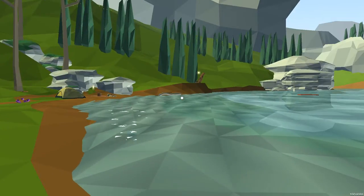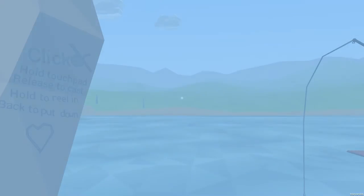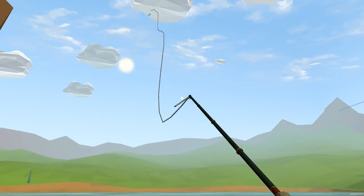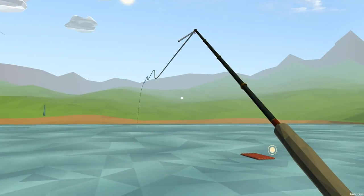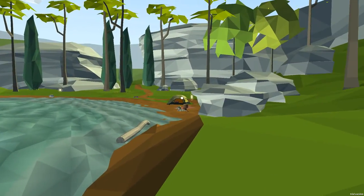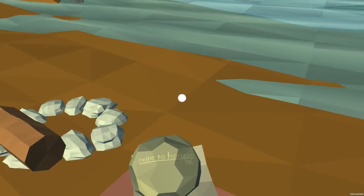Here you can see I'm trying to skip rocks, which is actually very hard with the mouse — it's a lot easier with the swipe motion in the game — and here I am casting out the fishing line. We've got a number of different activities around the campsite for the player to explore, and the way we set it up, it's kind of modular, so I think it could scale well.